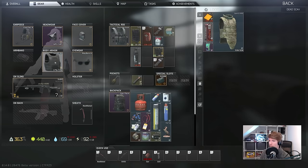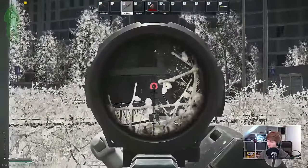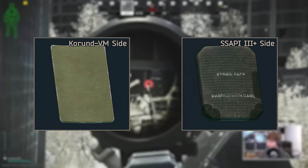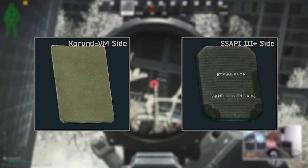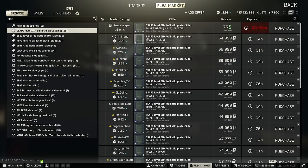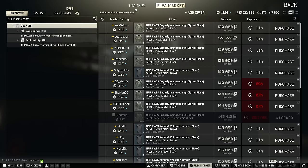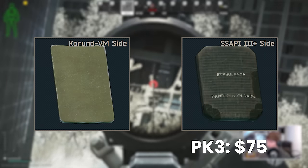Class 5 plates, unlike class 4, can't be found on the flea market and are not eligible for sale — except for side plates. Our first two accessible class 5 armours are the Karund VM side and the S-Sappy 3 Plus side, both of which are on the flea. Side armour only protects the stomach area so it's not that important, although nice to have if you can take the small debuffs and extra weight. The S-Sappy side plates tend to be a bit more expensive than the Karund versions because they fit into a wide assortment of carrier rigs, but you can get the Sappy sides at an earlier level from Peacekeeper 3 for only $75 each, which is a minimum of level 23.